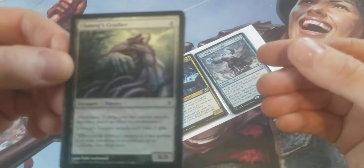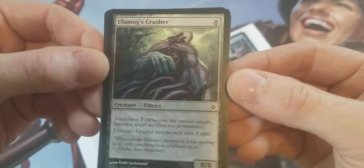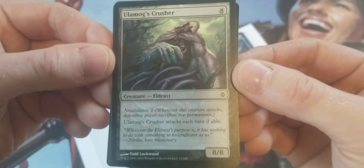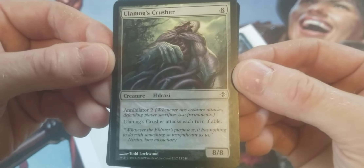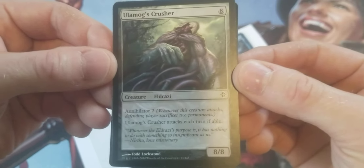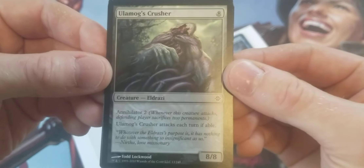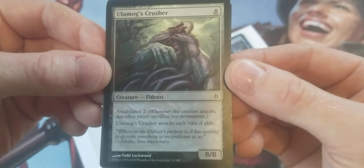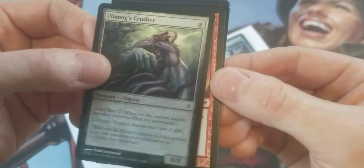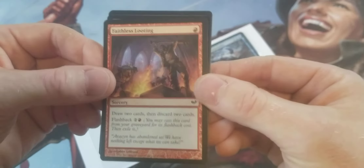Olamog's Crusher. I think I was planning on building like a budget Tron or something like that, but this is an incredibly cheap card so I just got a couple copies of it. Annihilator 2, attacks each turn if able. 8/8 for 8. Pretty simple common, but you know, just got a nice big one to play around with.